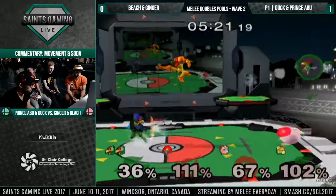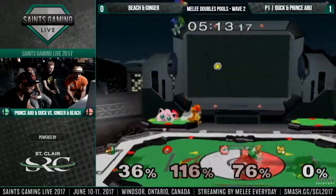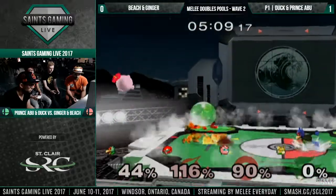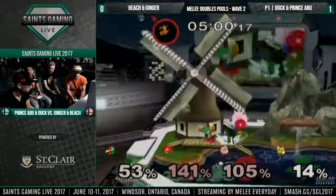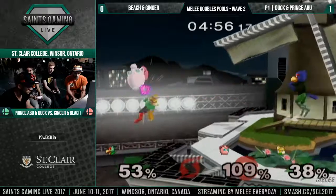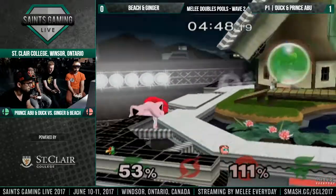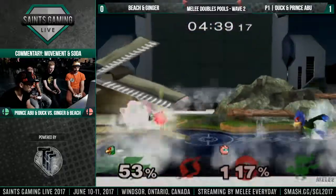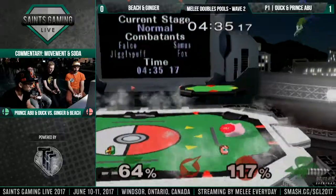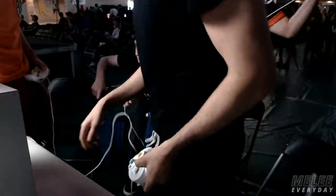Ginger's looking really good against Samus right now, doing a lot of work against Duck. Their game plan is definitely for Ginger to deal with Duck — matchup-wise that makes sense. Having Fox go for the Puff is always going to be a safe bet. Good pickup by Beach — ran through him. Is Ginger going to be able to pick this up? Just one back air. Abu lets him back on stage — interesting choice. This is going to be a lot of back air. Good read by Abu, that should be it — oh, so close. Abu hit him with the first jump, Ginger kind of panic jumped, and...